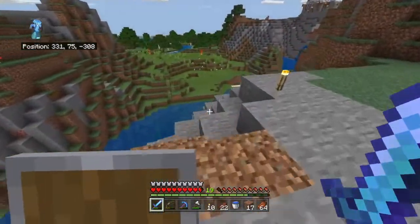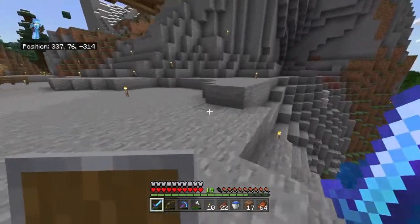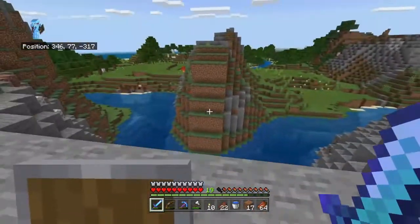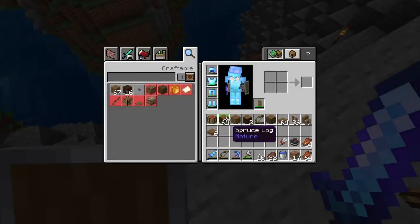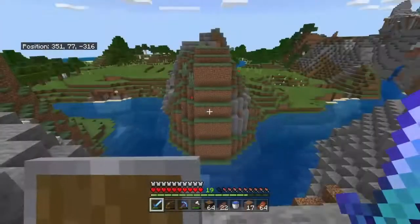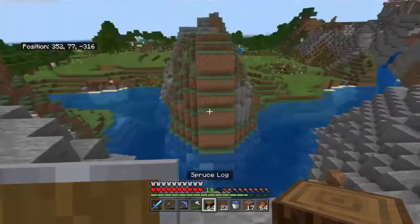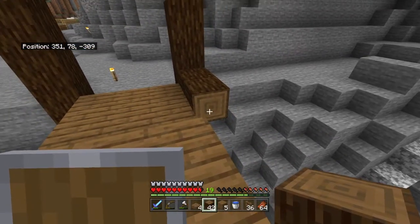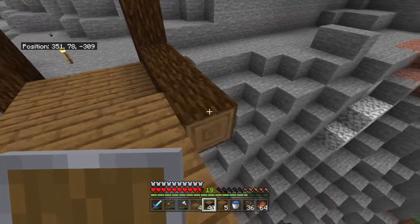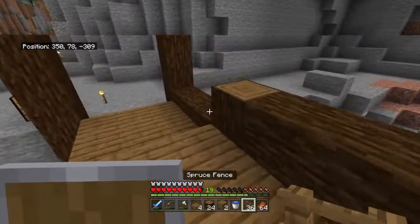I really wanted to have a nice bridge over there because I kept having to jump in the water to get across, so let's build a bridge. It was perfectly set up with these two islands so I got started on the work. This bridge is connecting both our village and our house. I really loved it when it was finished.